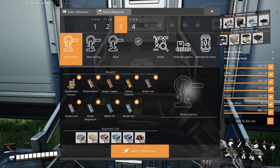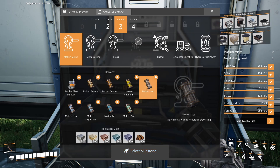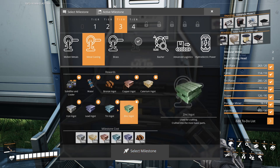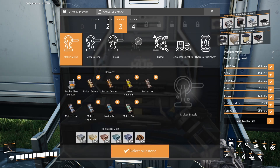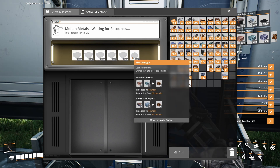I missed out on a milestone here. We have to go back and get molten metals and metal casting before we have the flexible blast furnace that we need to melt down our iron, and then our solidifier and cooler so that we can create our steel ingots out of our molten steel components. This becomes the next thing we need to do, which means we need to grab up a bunch of these intermediary ingots that I had not been saving.